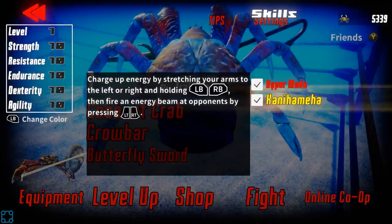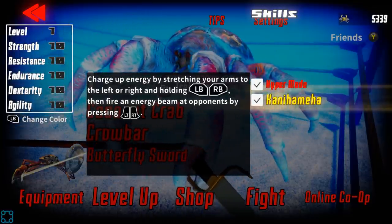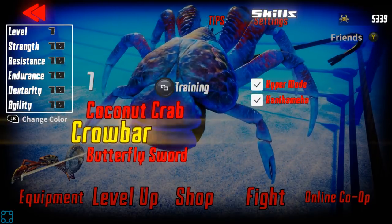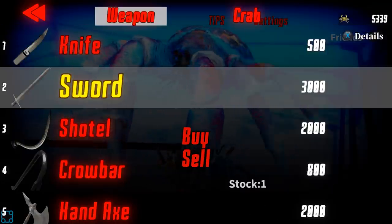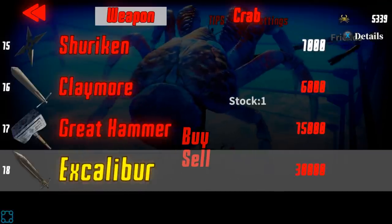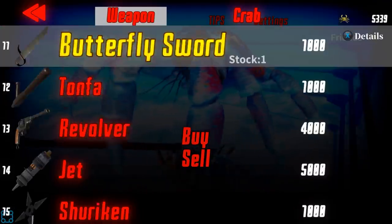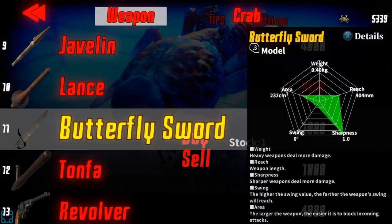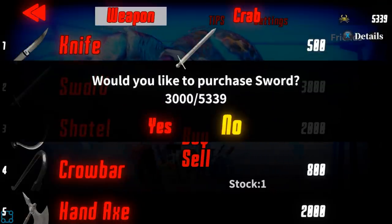Let's go turn Hyper Mode back on. Do you get the special sword? Yes! Hyper Mode. Also — Kani Hameha. Charge up energy by stretching your arms left or right and holding those, then fire an energy beam at opponents. Kani is the Japanese word for crab — like Kame is turtle. So that's why the original is Kamehameha, but this is Kani Hameha.